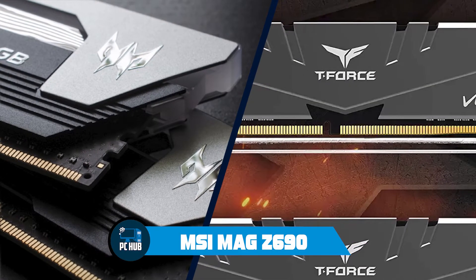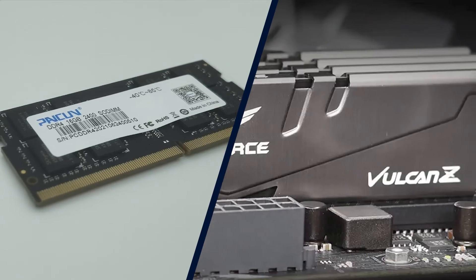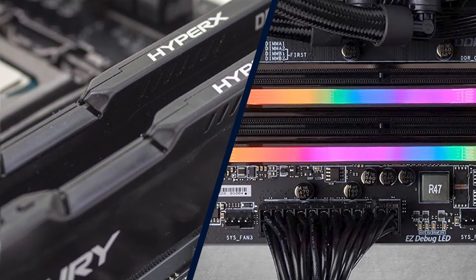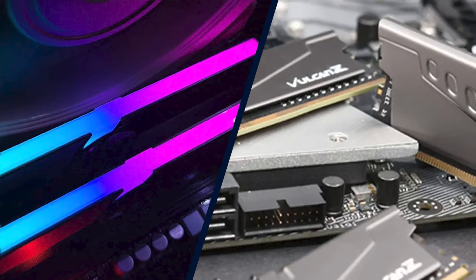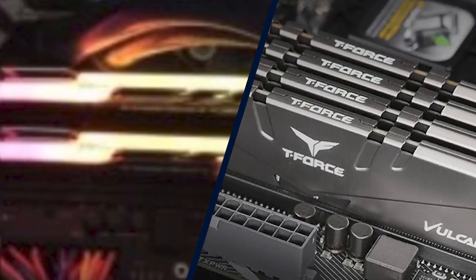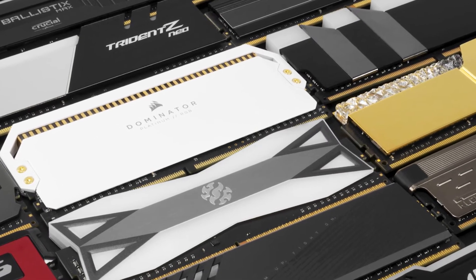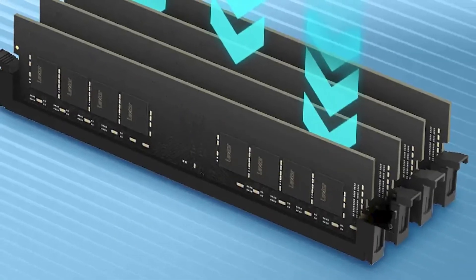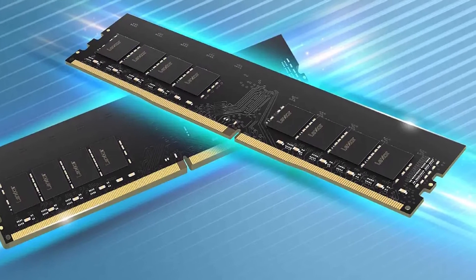MSI MAE 690 Tomahawk Wi-Fi — brothers from another mother. Throughout the DDR evolution, some manufacturers have offered a combination of new and legacy RAM support on a single motherboard — we've seen this with DDR/DDR2, DDR2/DDR3, and even DDR3/DDR4. However, we don't expect to see a hybrid DDR5 motherboard due to voltage regulation migrating over to the DIMM — it's just too complex for both technologies to coexist. We used the MSI MAE 690 Tomahawk Wi-Fi in both DDR4 and DDR5 flavors; they are essentially the same motherboard with different RAM slots, making them directly comparable and minimizing performance deltas.